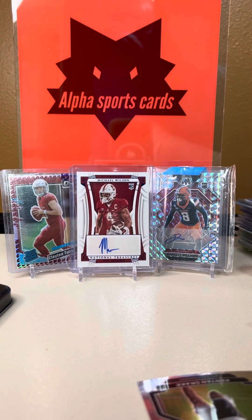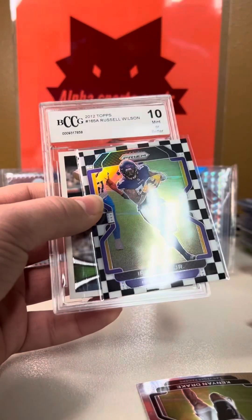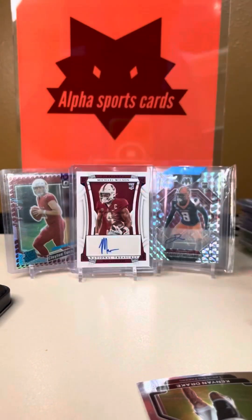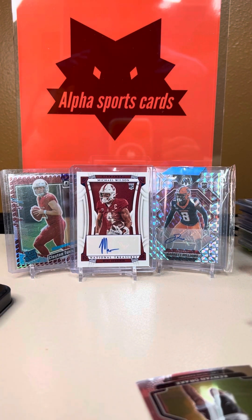So we do have quite a bit of a recap there — that was massive. We have the green ice, very short print, another very short print, and then Russ BCCG10 rookie. I definitely recommend going to buy these as soon as you can. Please make sure to like and subscribe — I'll see you next time.